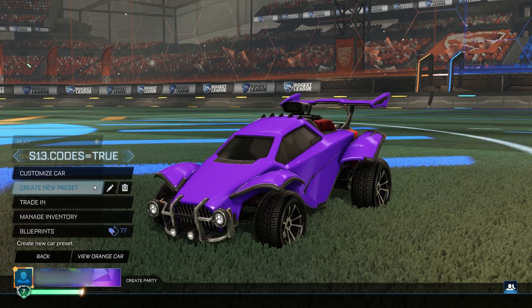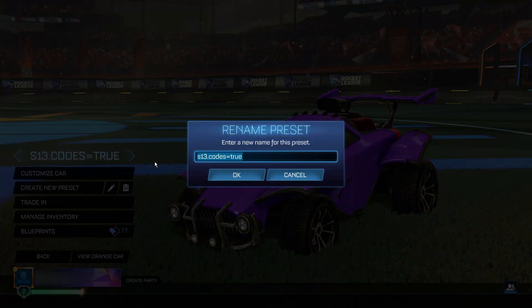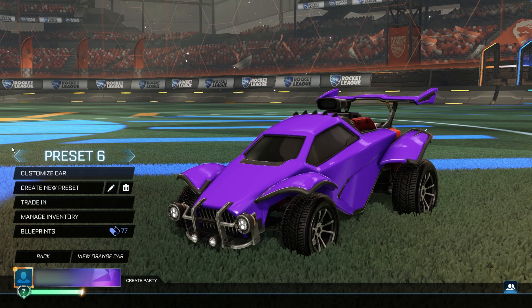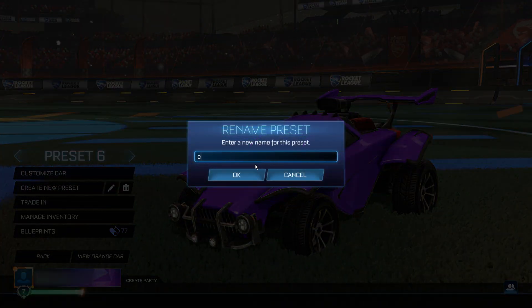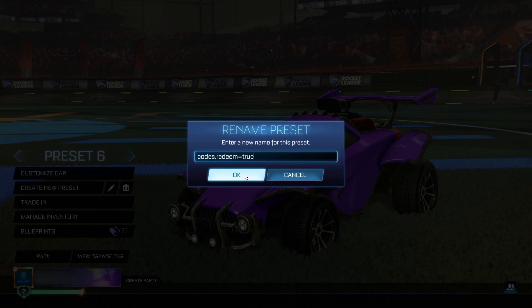Go back to the main menu. Go back to the garage and create another new preset — don't delete that one, just create a new one. You want to rename this to codes.redeem equals true. Simply codes.redeem equals true. It's going to allow you to redeem these codes after this step. You need to make sure you copy exactly what I do, otherwise none of these steps are going to work and you're going to have to restart your game.